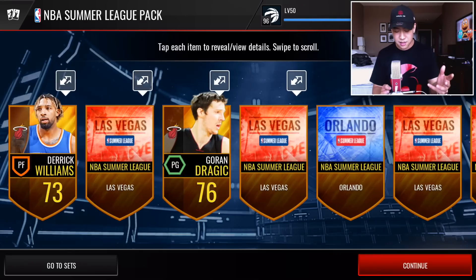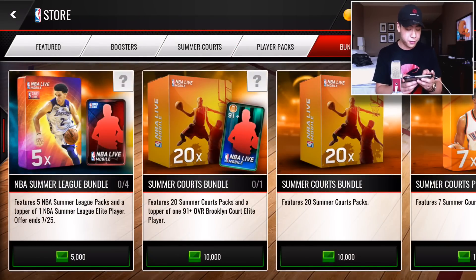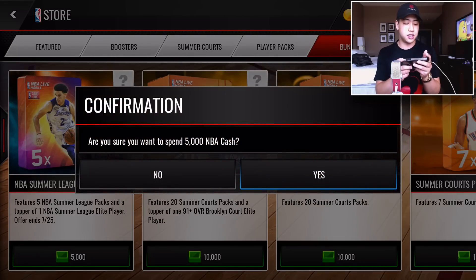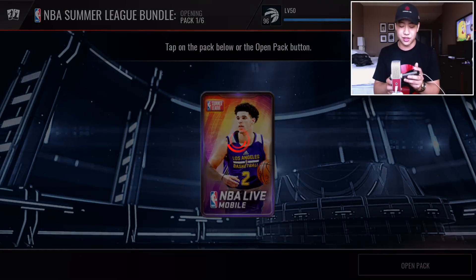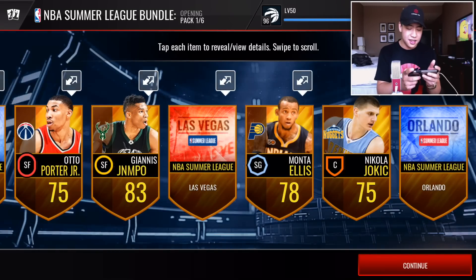Let's test our luck. We didn't get any elites in that first coin pack — just a bunch of collectibles. Let's go back to the bundles and open up the NBA Summer League bundles. Nothing in that first one either — just a bunch of collectibles. We want to see some fire, we want to see some elites.